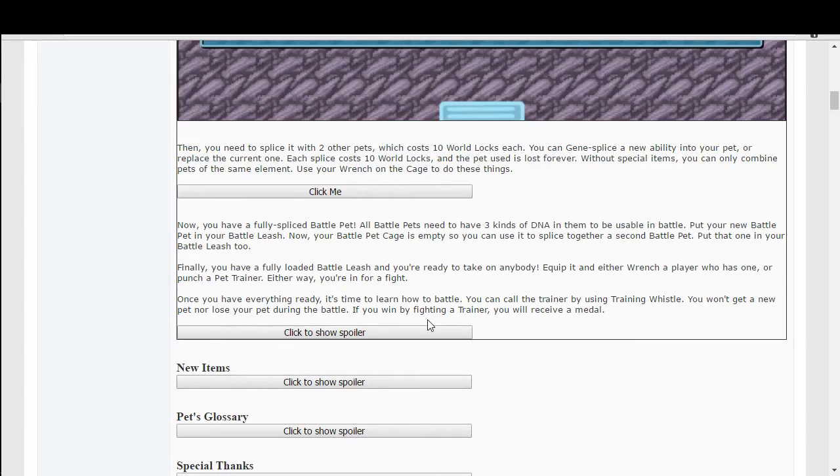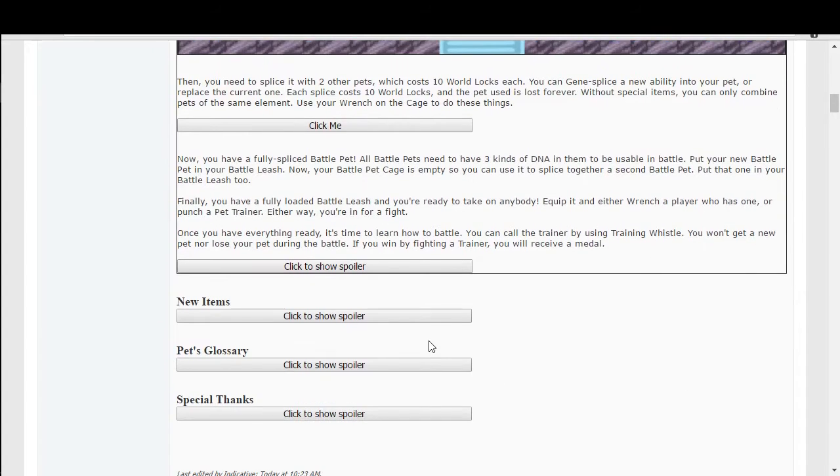Equip your battle leash and either wrench a player who has one or punch a pet trainer — either way you're in for a fight. Once you have everything ready, you can call the trainer by using a training whistle. You won't get a new pet nor lose your pet during the battle. If you win by fighting a trainer, you'll receive a medal.